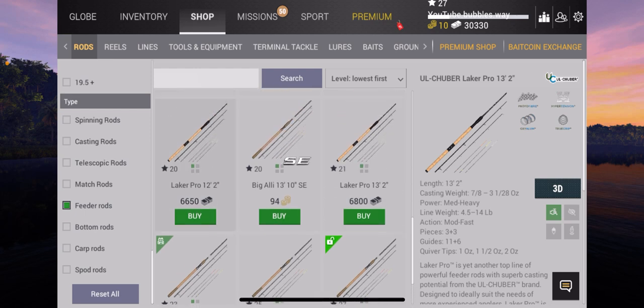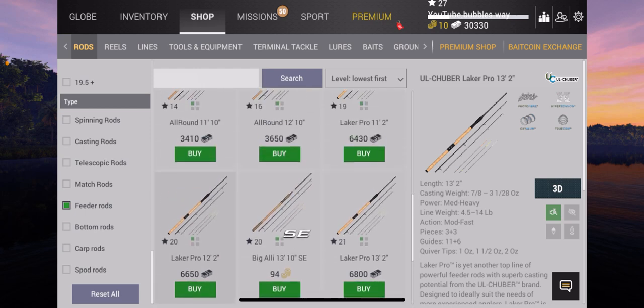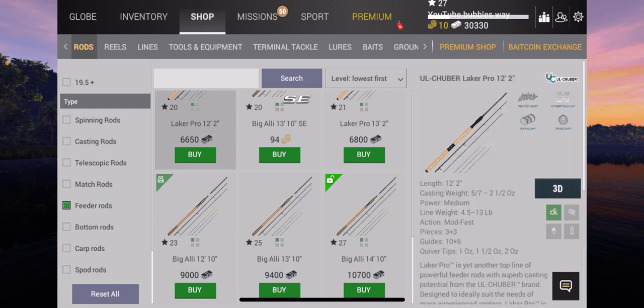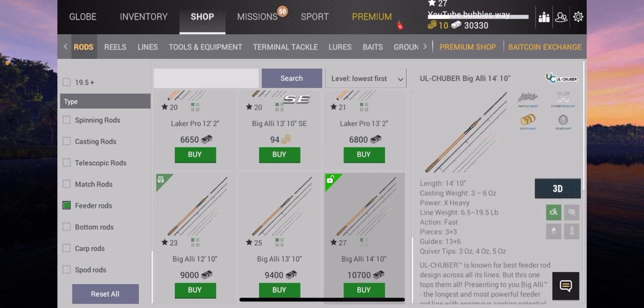You could buy it from level 20 if you've got 94 bait coins, but if not, the next best option is from level 23 to level 27 — the Big Ally. This is a feeder rod and it's a very good rod. I've had this before and I've pulled in some big fish with it, like 60-pound fish. It definitely works.